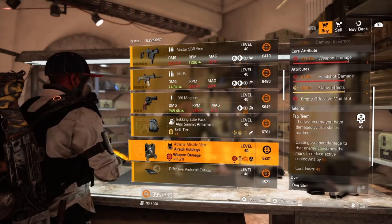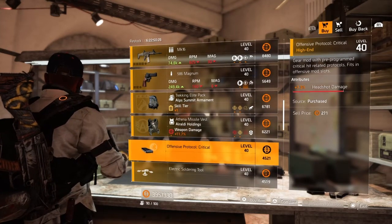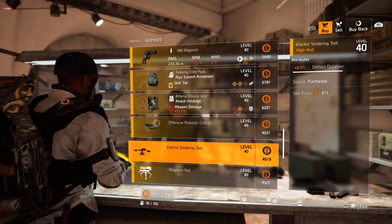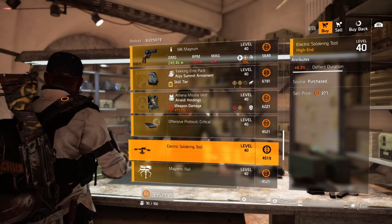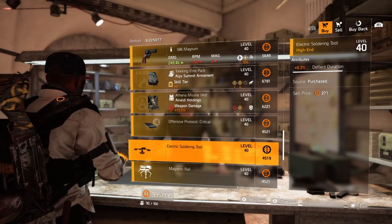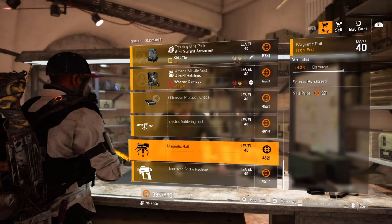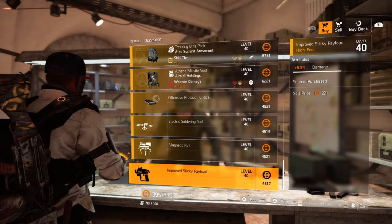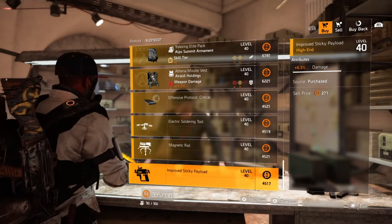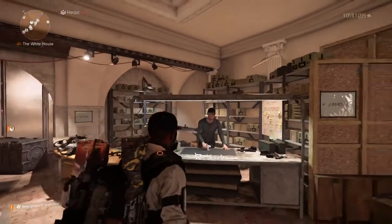Now for the offensive mods: we have an offensive mod with 7.3% headshot damage, a striker drone mod with 6.3% deflector duration — that would be for the defender drone — a turret mod with 4.2% damage, and a sticky bomb mod with 6.3% damage. Definitely come pick up the sticky bomb mod if you don't have it. Now we're going to make our way to the clan vendor.